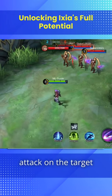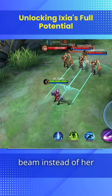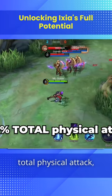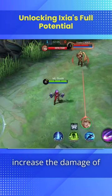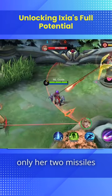If Ixia does a basic attack on a target with two marks, she will fire a laser beam instead of her basic attack. Firstly, it deals 150% of your total physical attack, so any physical attack bonus from both items and emblems will increase the damage of this beam. However, this laser cannot crit — only her two missiles will.